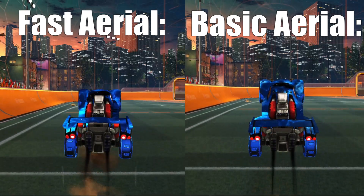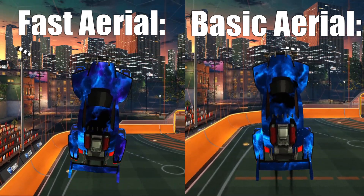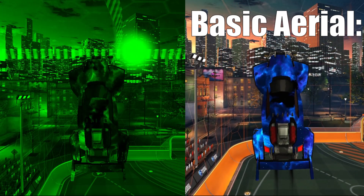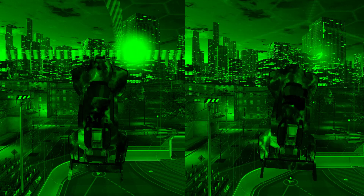The second problem I faced was that I would oftentimes hold my second jump for a flip instead of just going for the fast aerial. As you rank up you're going to see that basic aerials are just too slow, and you want to focus on fast aeriling every aerial you go for. Also, with default controls your jump is on X or A and your default boost is on circle, which requires a strange thumb maneuver to jump, boost, jump again, and then go back to boost.